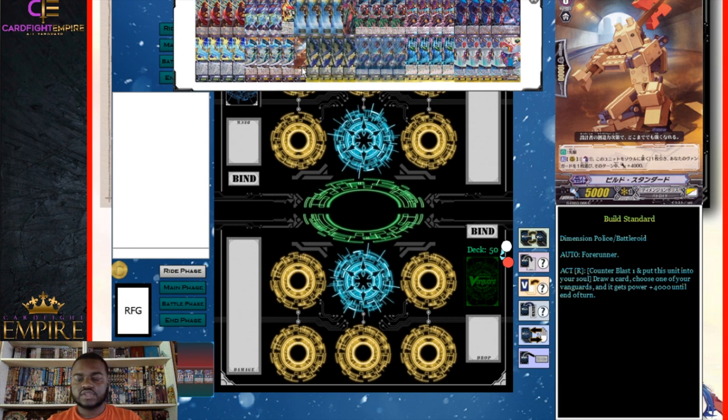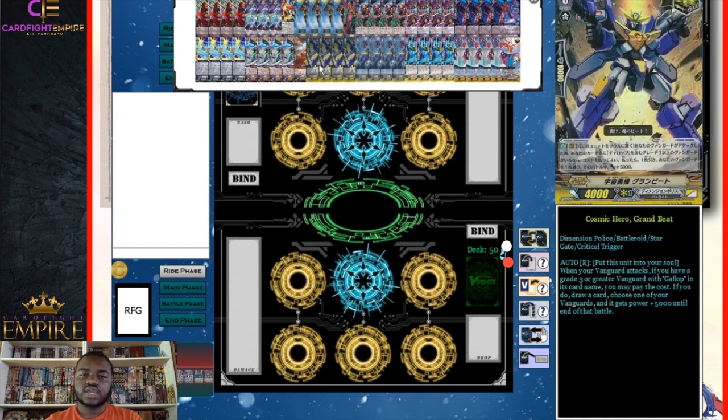For our starter we run one Build Standard — it looks like a Lego. It has a forerunner skill to move to rear guard when ridden over. Its second ability: counter blast one, shove this card into soul, draw a card, then give your vanguard plus 4k. This is deceptively good — it helps you dig for a grade two ride or a combo piece while also changing your vanguard's numbers so you don't need a booster that turn, and the numbers stay roughly the same.